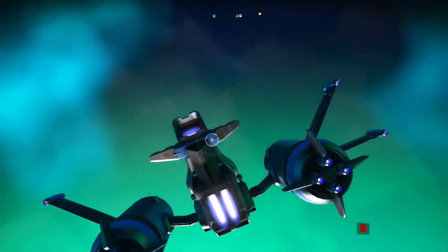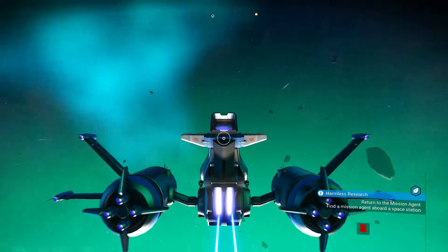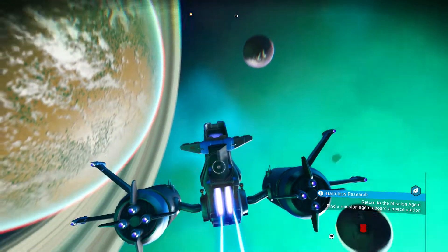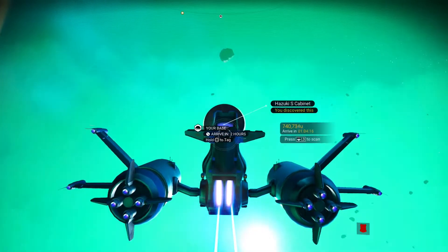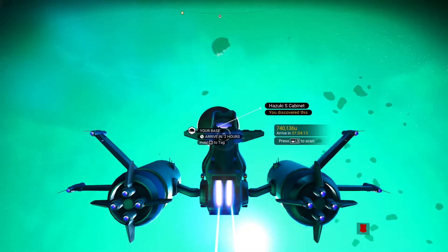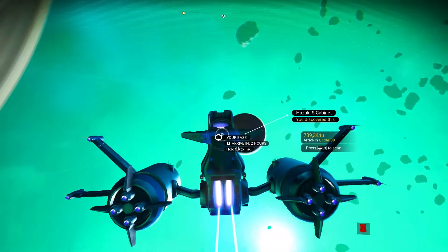We can locate this planet. If you're on PlayStation 4 normal, it should be called Hazuki S-Cabinet. I have a base, so if you're on PS4 normal you'll see the base. If you're on PS4 in any other mode you'll only see the comm. And if you're on Xbox and PC you need to find this planet — I think it's called Westy Gamma. Let's lock on.